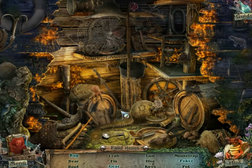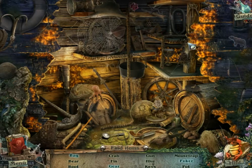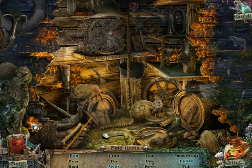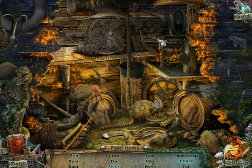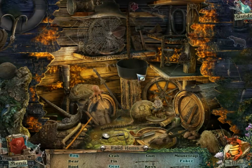I have to find a bug, a bear, boots, a crab, a fin — I don't know what that is — a gear, a gun, a hive — the color might be confusing, but there it is — keys, a mousetrap, a poker, and a pot. That's a pot.